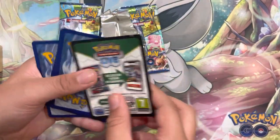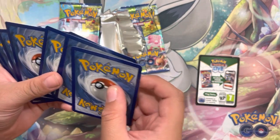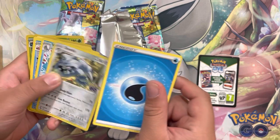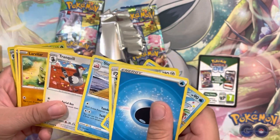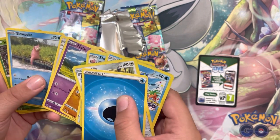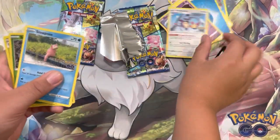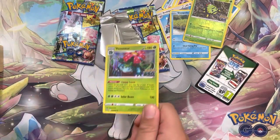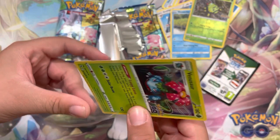Okay, electric. Got water. Water — Slowbro. I don't know — Lavitar, Natu, I believe that's what it is. Slowpoke. Spinout. And ooh, a Venusaur — nice! You have to sleeve your cards.